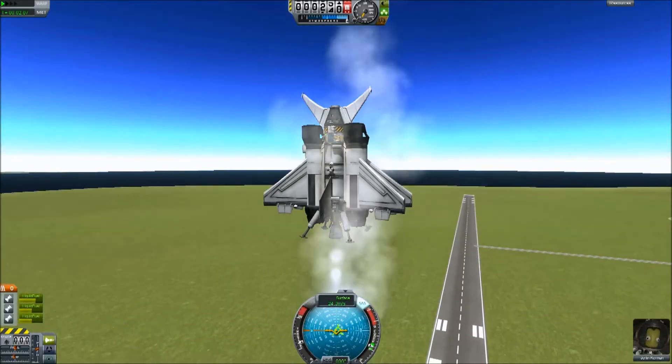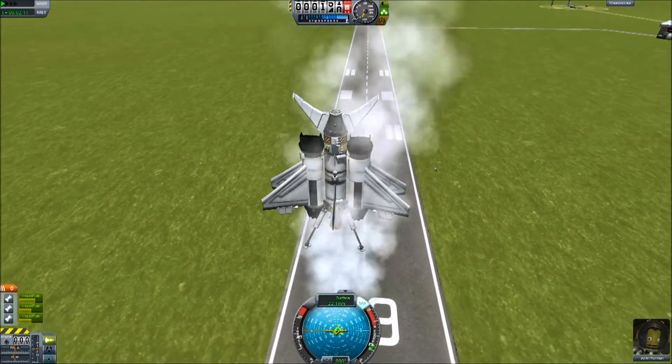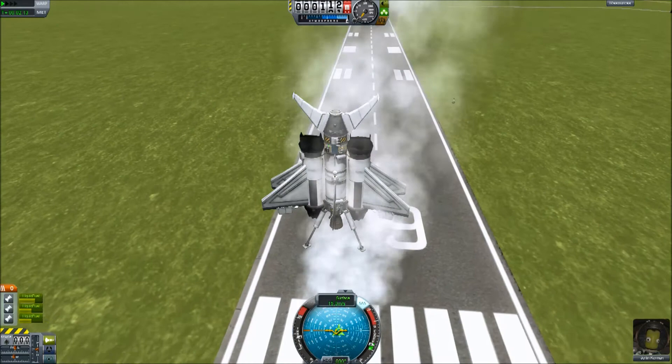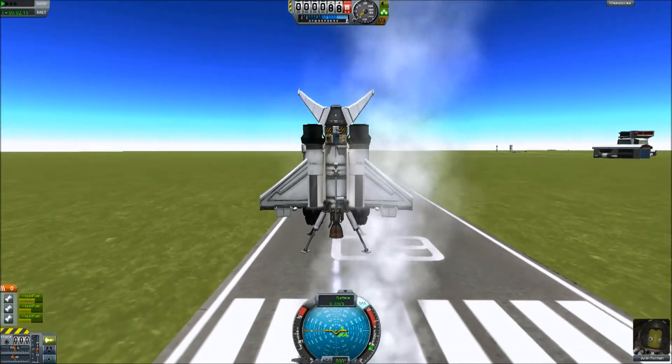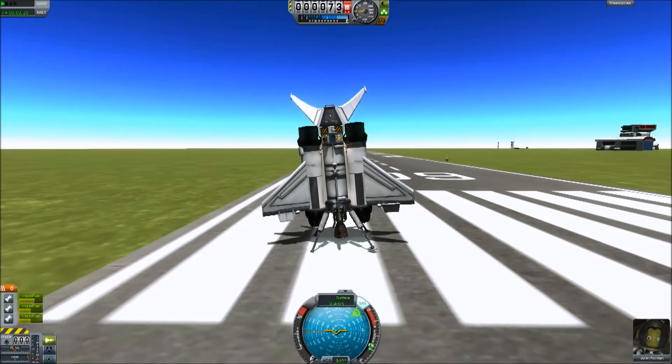We can land in worlds of atmosphere, but can we land in a vacuum? Because I want this ship to be able to go literally anywhere. So I've put a secondary landing function on the back, and vertically it can land also.